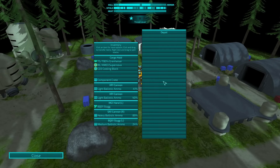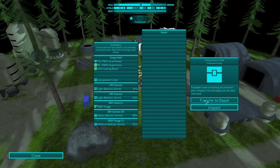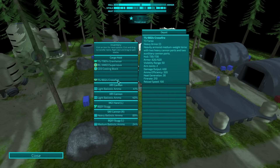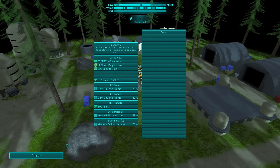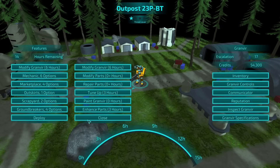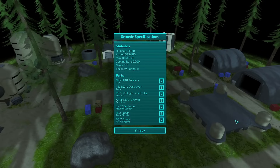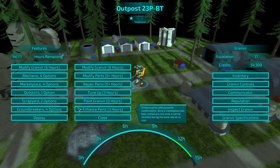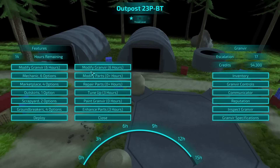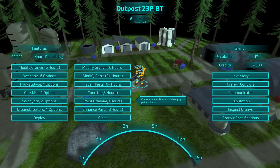Unpack the component crate. Grab the heavy ammo. And we didn't really use a whole lot of light ammo there. And a crossfire. Inspect Granvir — Granvir specs. We have the radar. Modify parts — we have nothing to modify. Hopefully we get some more that let me modify things.